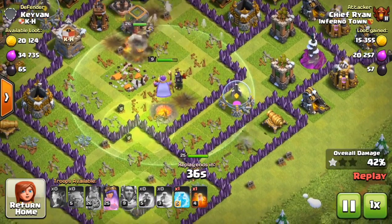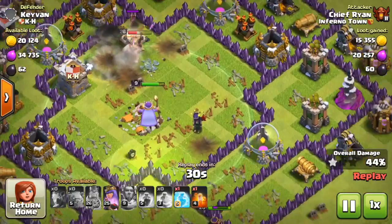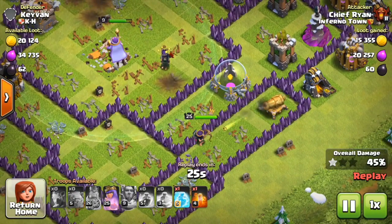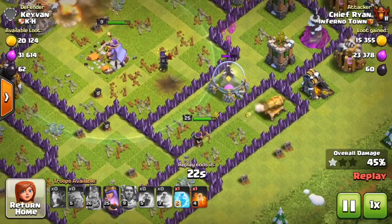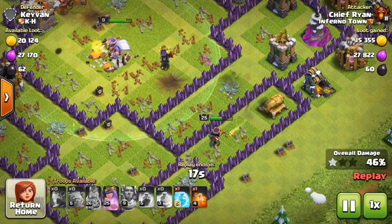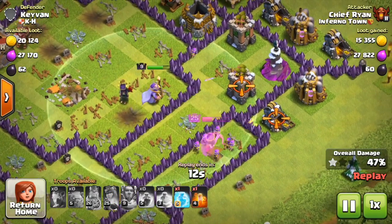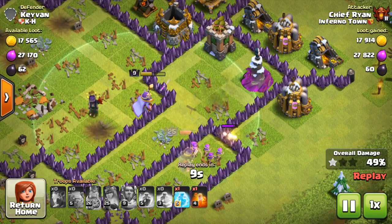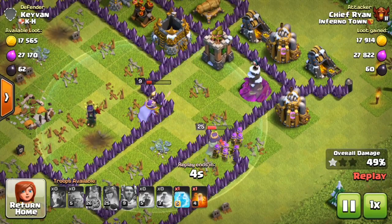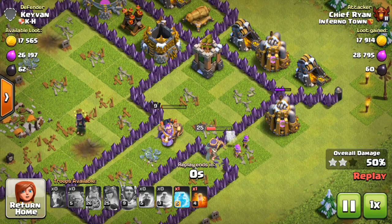Right now we're at 42% and we're going to make it to the two star. The King is still alive somehow, and the Grand Warden is still alive — he's going to swing around and help the Queen, giving his aura a boost on her. The Cannon is shooting down the Queen, but I did not use her ability just yet. At 48%, 49%, we break through that wall and take that Elixir Collector for the two star victory. Okay, so we've got the two star.